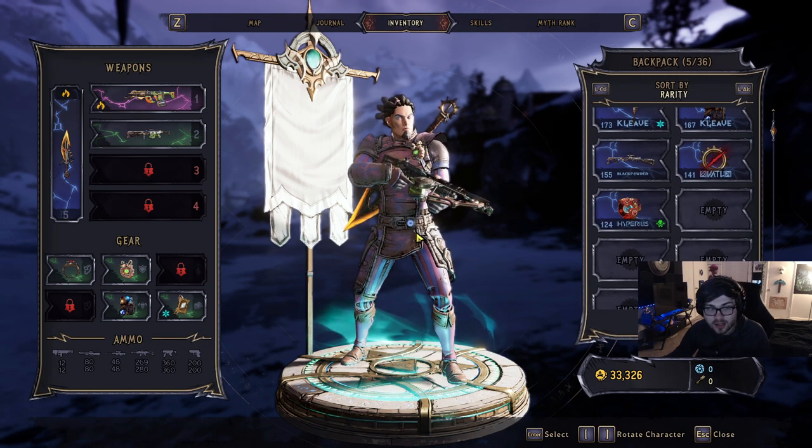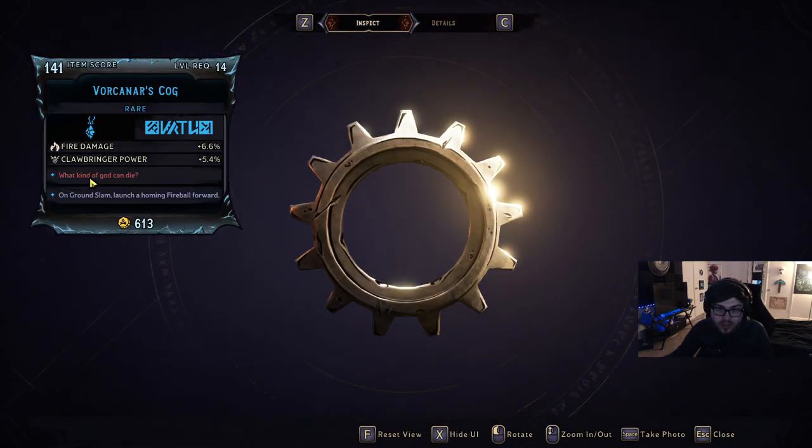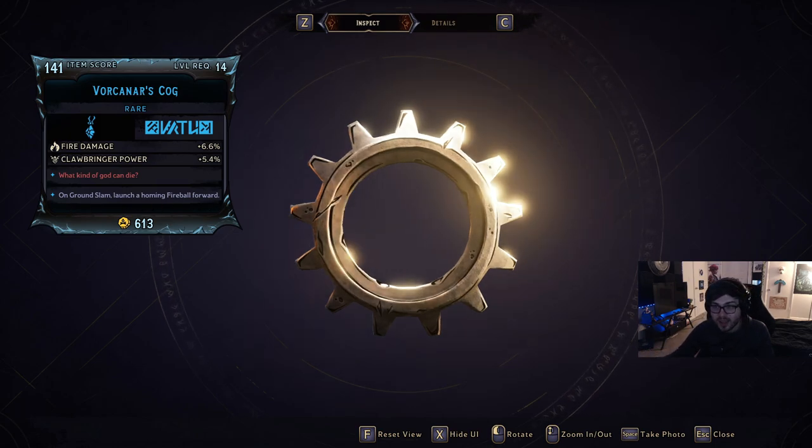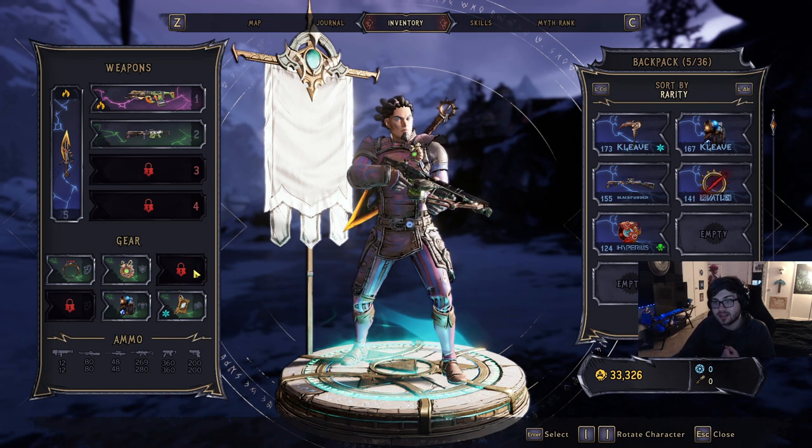If you actually just go take a look at everything, I have a Vorkenier's Cog, which it says, 'What kind of god can die?' Then it says on Ground Slam, launching a homing fireball forward. Normally a Ground Slam doesn't do anything, so this is going to launch a homing fireball forward, which makes it really cool. But again, we don't have access to amulets in the demo.